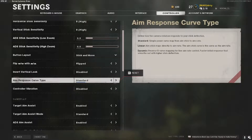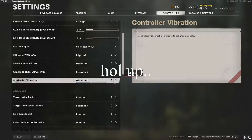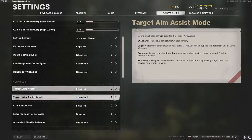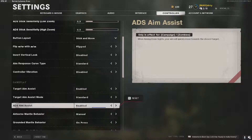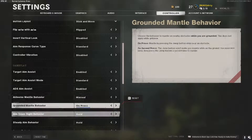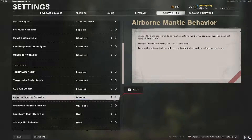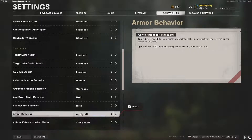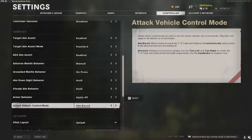Vertical look — screw that, that's not needed. Aim response curve: standard. Controller vibration: off. Target aim assist: enabled. Target aim assist mode: standard. Aim assist ADS: enabled. Airborne mantle: manual on press. Hold, hold — apply all, unless you don't like applying them all.